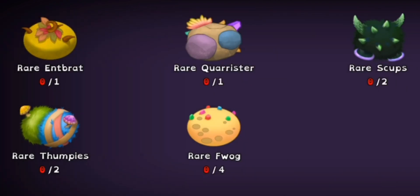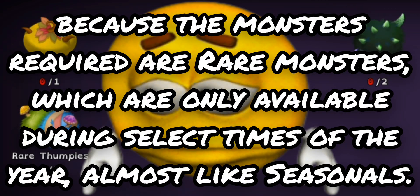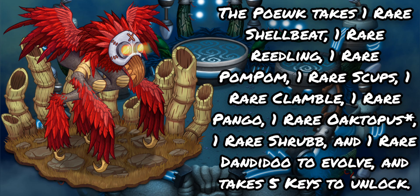I do want to leave a small disclaimer: I unfortunately can't really give any charts or explain strategies to get rare Wubblins the fastest, because the monsters required are rare monsters which are only available during select times of the year, almost like seasonals. The Brump requires 3 rare Furcorns and 1 rare Fwag to evolve, and costs 2 keys to unlock. The Zinth takes 1 rare Kongol, 1 rare T-Rox, 1 rare Octopus, 1 rare Pango, 1 rare Maw, and 1 rare Drumpler to evolve, and takes 3 keys to unlock. The Poke takes 1 rare Shelby, 1 rare Reedling, 1 rare Pom-Pom, 1 rare Scups, 1 rare Clamble, 1 rare Pango, 1 rare Octopus, 1 rare Shrub, and 1 rare Dandidoo to evolve, and takes 5 keys to unlock.